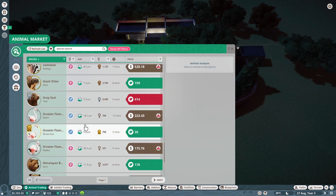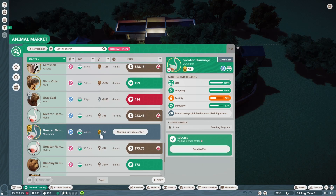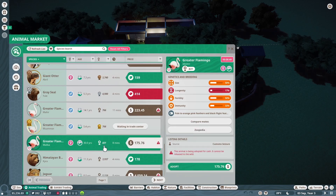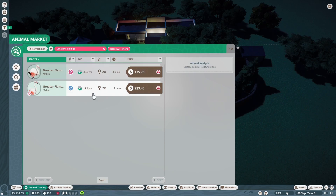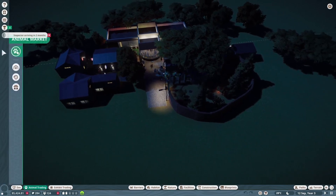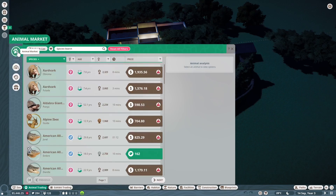Let's grab a flamingo - a couple males. Oh, this is a good looking male. His fertility is a little low, but I guess it's not bad. We have 26 - let's grab him because he's gold. She's not good, I'm not doing her. Let's see if there are any new females. Not quite yet. Let's send this guy to our quarantine.